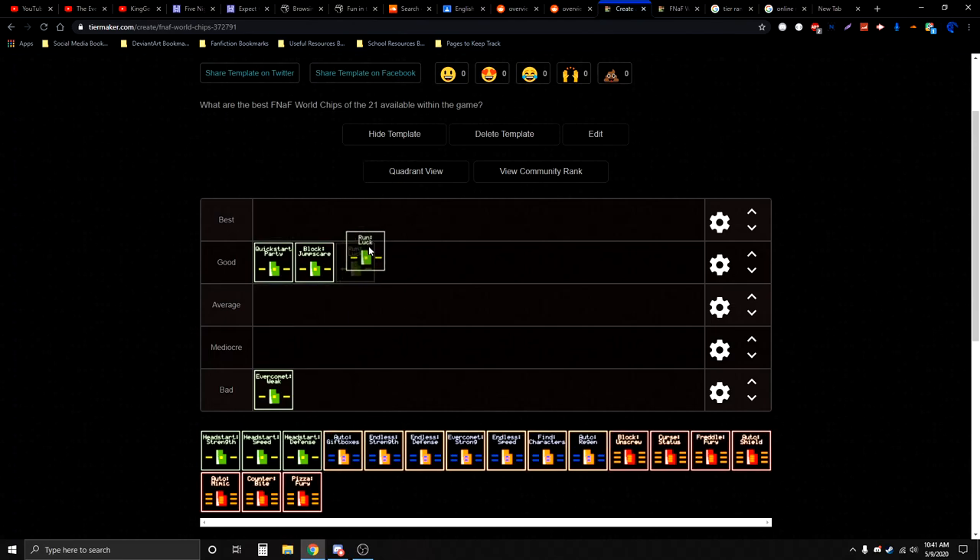Run Luck is really good too. Block Jumpscare, Run Luck, and Quick Start Party — those three stand out. Run Luck increases your chances of running away faster. So in speedruns, this is a good chip to have — one of the greater chips.